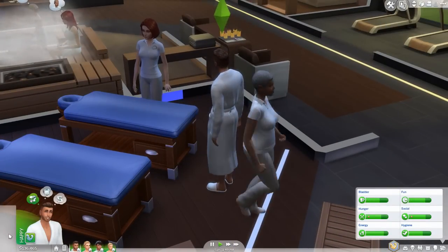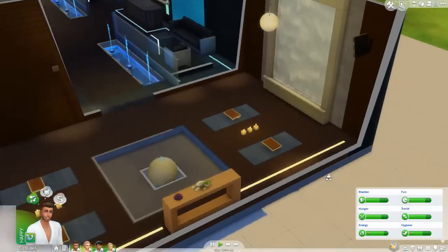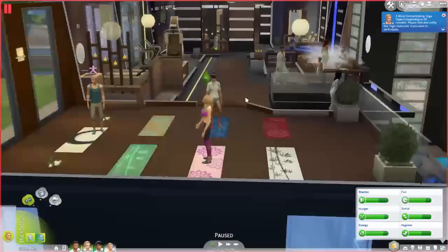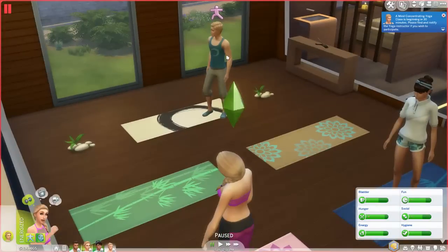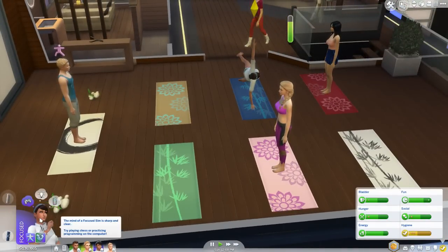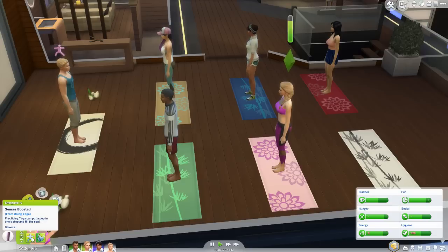There's a yoga class in 30 minutes, we have to do that. Meditation was in The Sims 3 but I think it was through the martial arts skill — I'm forgetting the name. I'm really glad it's back. Dante wants to join the Mind Concentrating class. Giselle is focused with the 'Improved Posing' moodlet — 'Practice makes perfect.' Gem is energized and has her senses boosted — 'Practicing yoga can put a pep in one's step and fill the soul.' We have a full class, this is really cool.